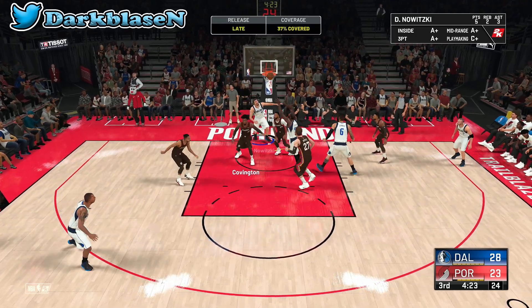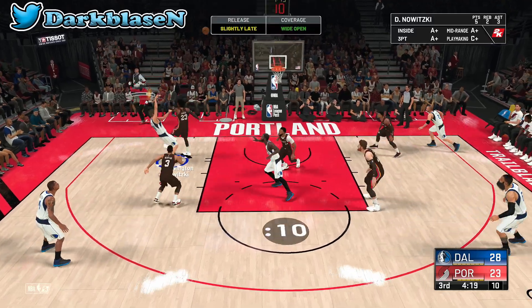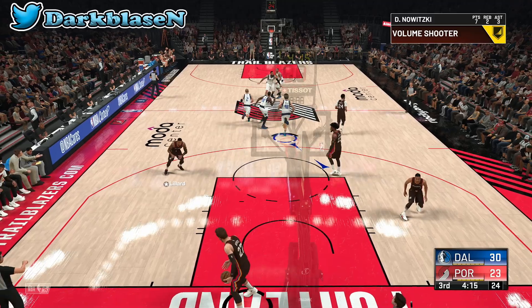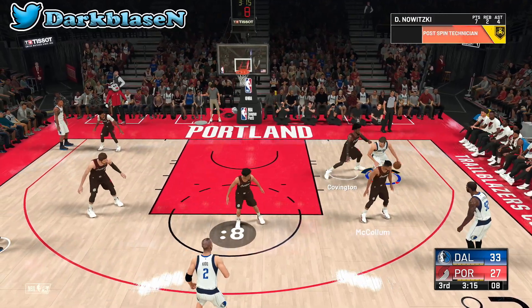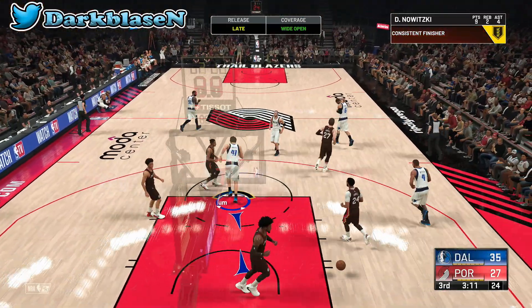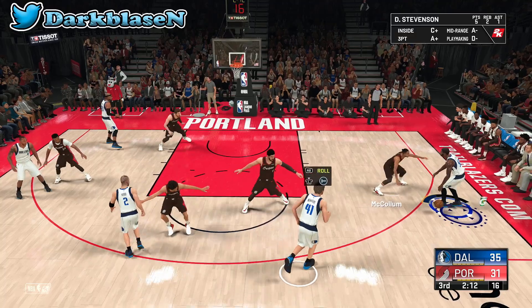This team is a fun team to use. If you're good in the post you're going to be nice with Dirk, and he does have a three-ball. The problem is his jump shot is kind of slow so you gotta know when to shoot — he doesn't have a fast release so you have to time it right.